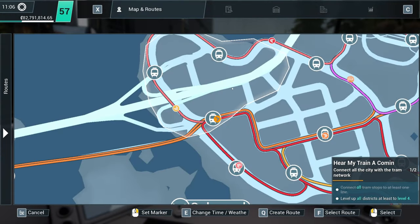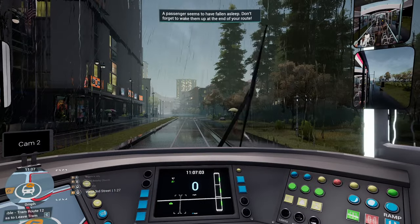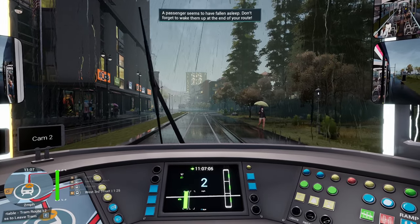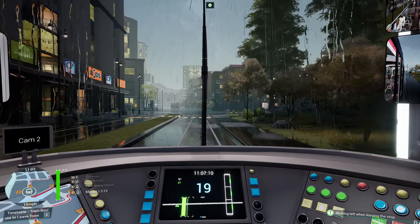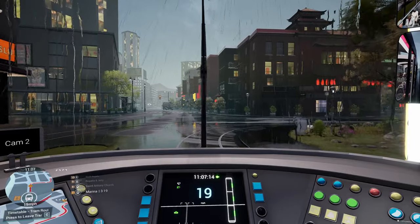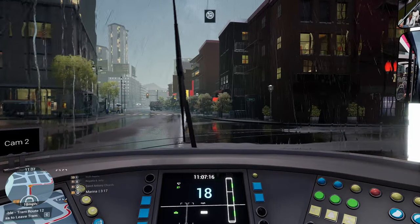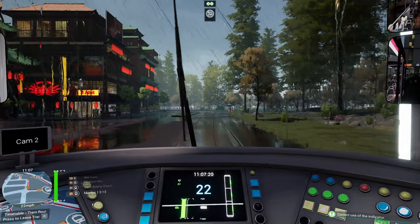We don't actually... that's level 4 already. I don't think we stop at that stop, but obviously we're not going to if it's already level 4. Right, round to the marina. If memory serves me right, we have to go round past this next stop and then to the marina.